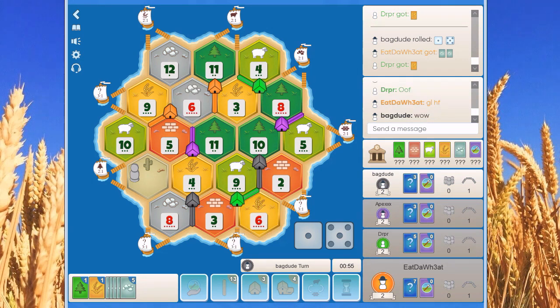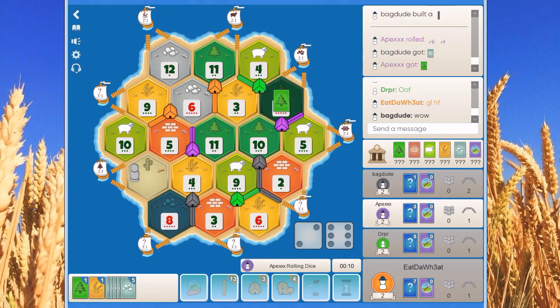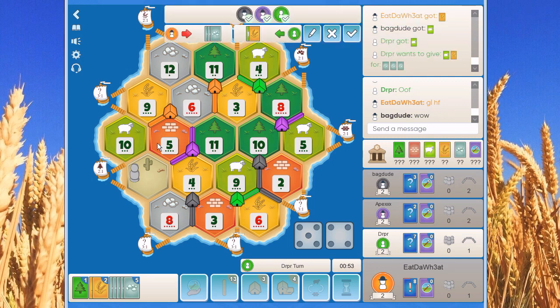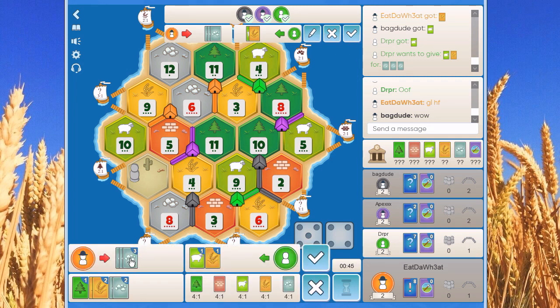Another 6, okay — got a lot of ore. Black plows green. Now an 8, purple circles back. And a 9. Green wants 3 ore for a city, probably. I'm a bit tempted to take this, but I need a city myself. So how do I do this?